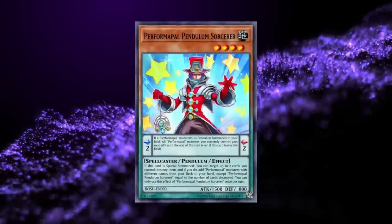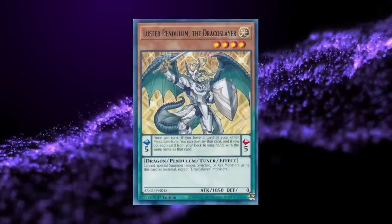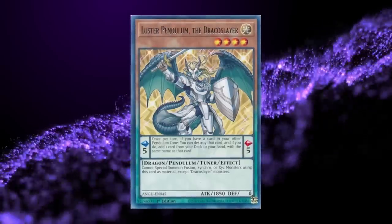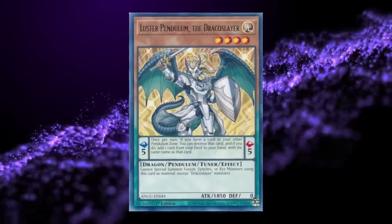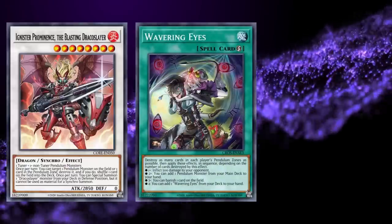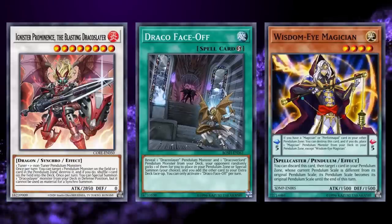After the adjusted list took effect, Pepe in its current iteration slowly shifted into what became known as Draco Pals, dropping the Performage pieces and catering more heavily to the Dracoslayer side of the deck, which would still be Tier 1 but nowhere near as oppressive. In April 2016, the adjusted list was made official with a new ban list, alongside the bans of Wavering Eyes and the limiting of Ignister Prominence, Wisdom Eye, and Draco Faceoff to curb the new variant's power level.